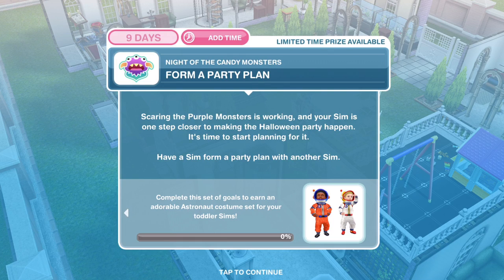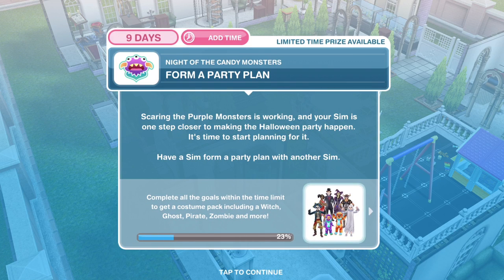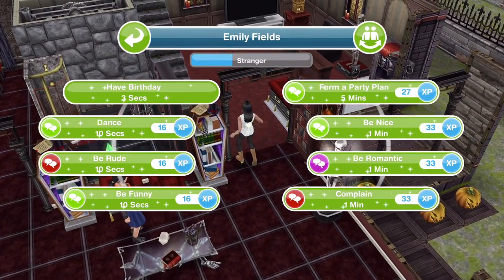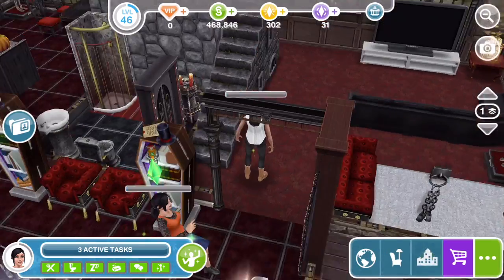So what do I need to do? Form a party plan. Scaring the purple monsters is working and your Sim is one step closer to making the Halloween party happen. It's time to start planning for it. Have a Sim form a party plan with another Sim. So we've got two Sims — let's click form a party plan. It takes 5 minutes, so let's get that started now.